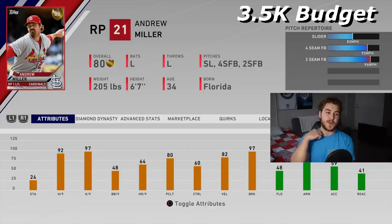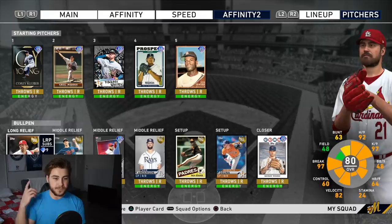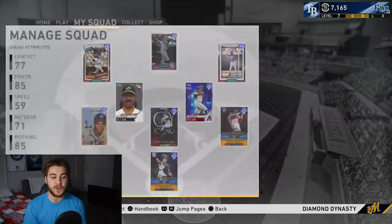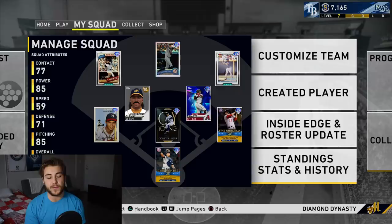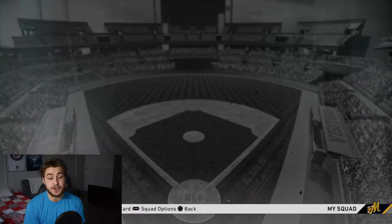And that's going to be our team. Like I said, I think this is really good — you can do this for under 100,000 stubs at level Silver 1. If you go online, you're going to win a lot of games with this team. The only downside is the outfield isn't great defense-wise, but you're going to hit a lot of bombs, have a ton of power, and a good amount of speed. Your lineup is very versatile with three righties, three lefties, two switch hitters, a good bench, really good starters, and a good bullpen. There's no flaws, really, to this team.